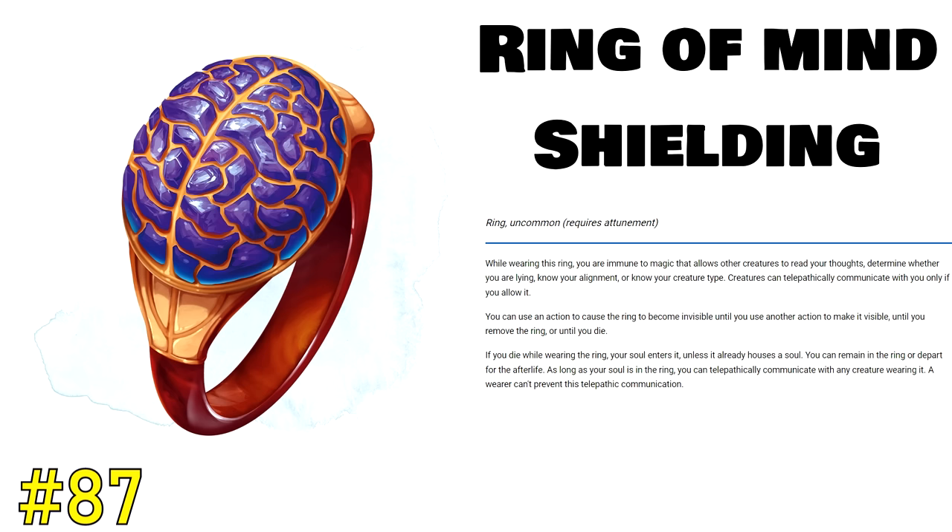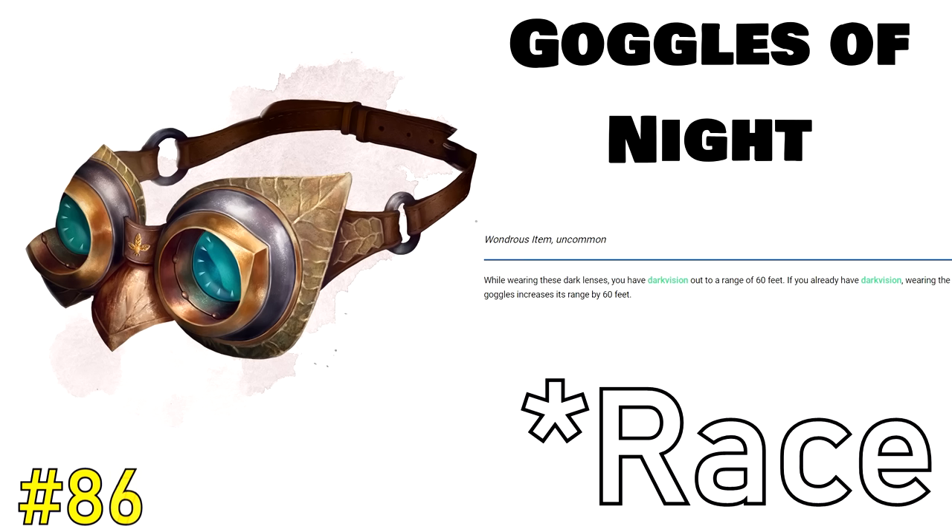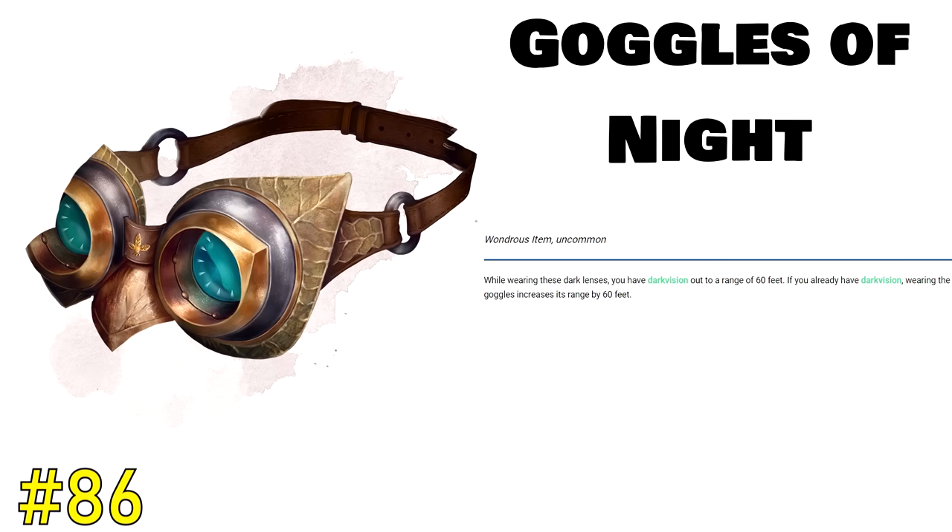Coming up next is a simple item at spot 86, the Goggles of Night. It feels like almost every class in D&D 5th edition has darkvision, so if you are in a class without it, things get difficult. By having the Goggles of Night, you just have darkvision, and it makes things so much easier for the player, the DM, and just everybody. Because the Goggles of Night do not take up an attunement slot, you can just slip them over your head with no downsides. If you have a character without darkvision, there's no reason not to pick up the Goggles of Night, and for that reason they come in comfortably at spot 86.